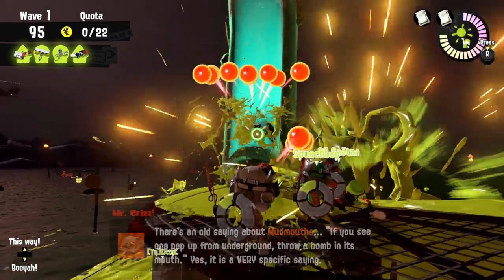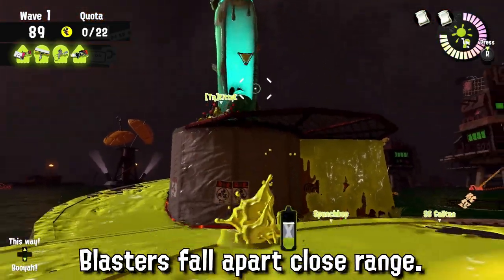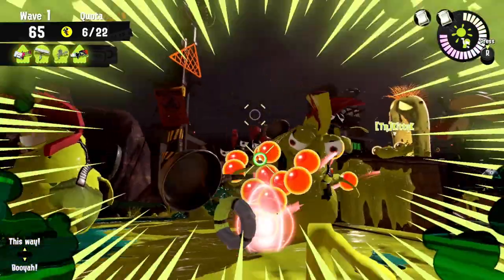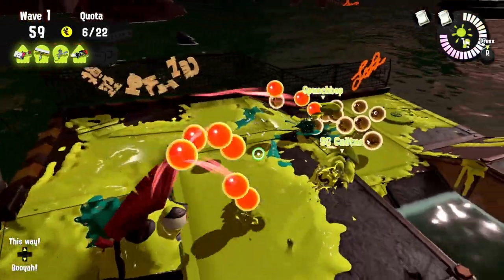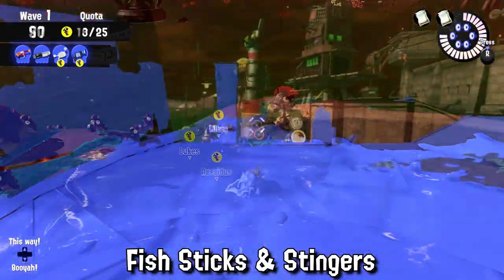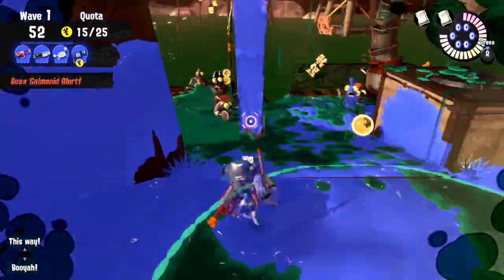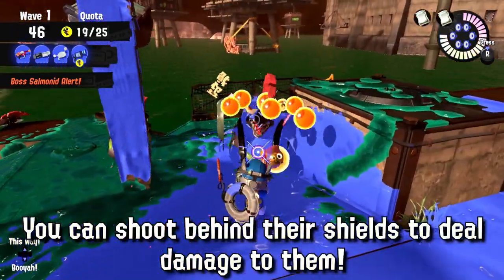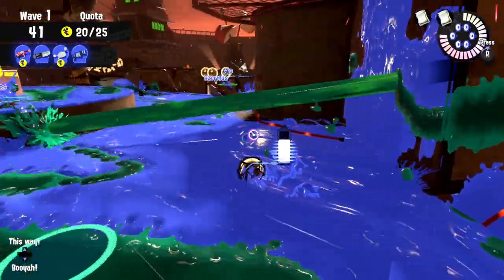The Range Blaster, while being a slow and sluggish weapon, is also quite decent. I would definitely recommend keeping your distance, as blasters fall apart once overwhelmed, but if you find yourself surrounded remember to shoot under you to paint a good enough escape route. Blasters are excellent at painting walls, so start your waves by making sure all crucial wall climbing spots are painted. They excel against Fish Sticks and Stingers — a single shot at the middle of either can splat the whole boss. Their impact blasts can be aimed behind or above Scrappers and Steel Eels to bypass their armor.